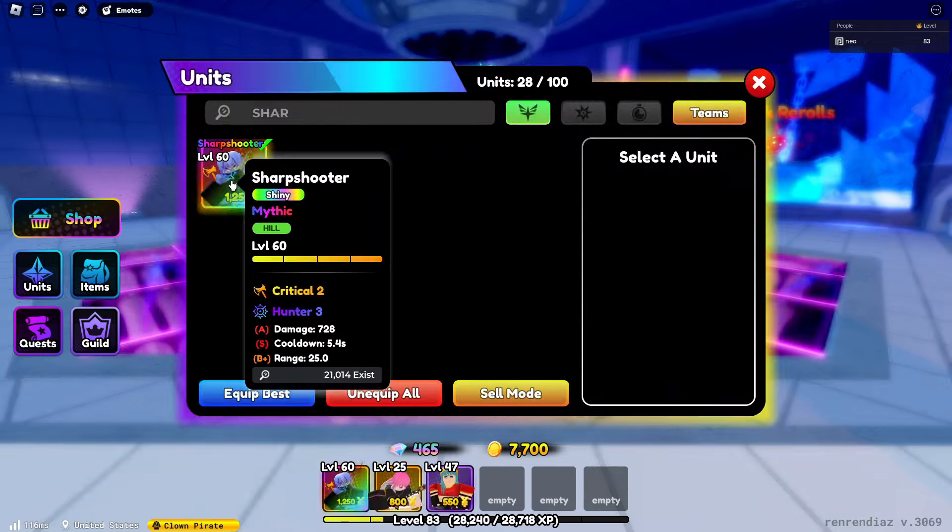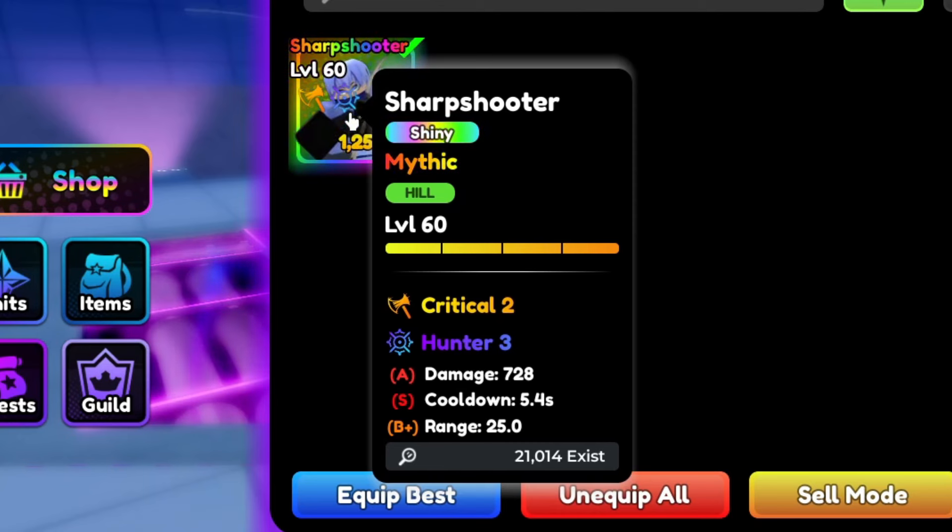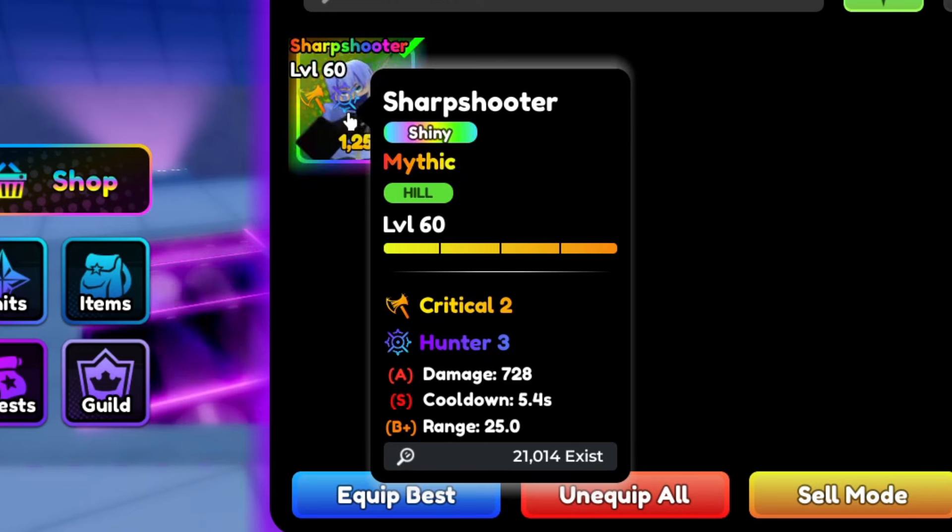As you can see guys, his Sharpshooter got a Dual Trait — a Critical 2 and a Hunter 3. And then with the stats of A damage, S SPA, and B+ range.